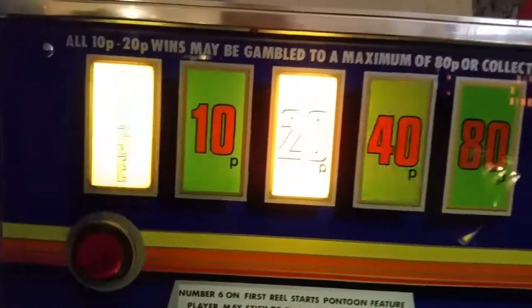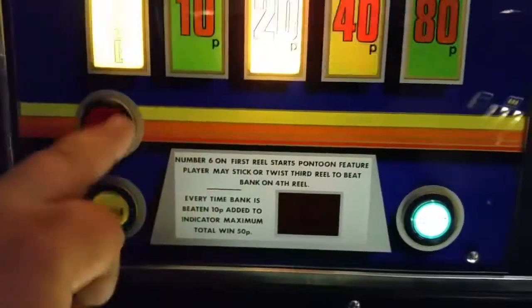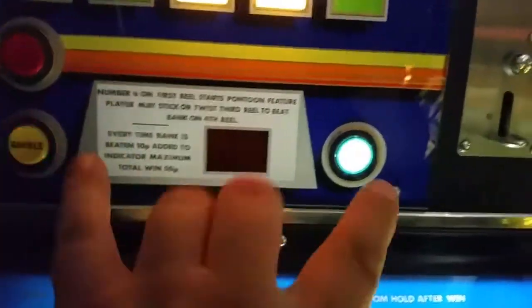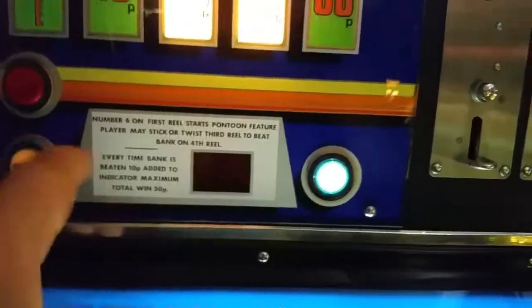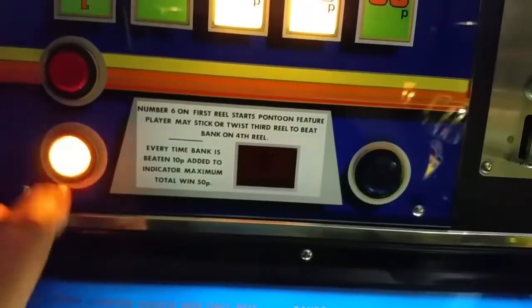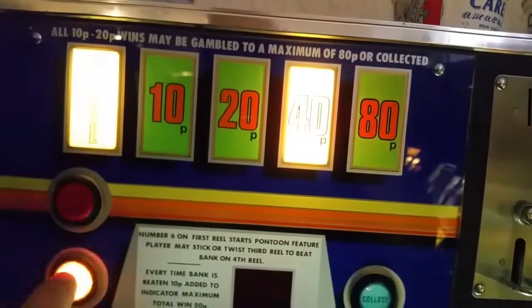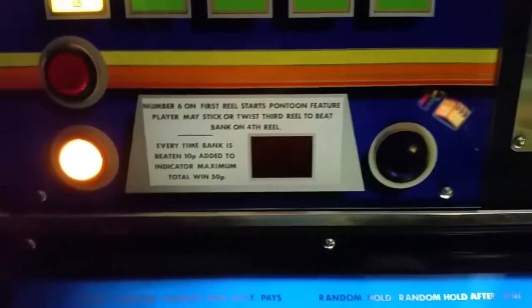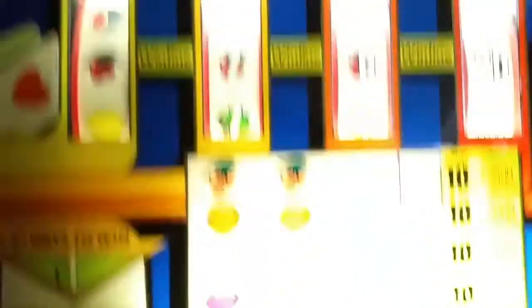There's a gamble feature — double or nothing. The red light is when the token tube is low. It's not a button apparently, but if you press them at the same time it'll either go up or you collect your money. Yeah, I've seen a few people do that trick — we'll get a hold.